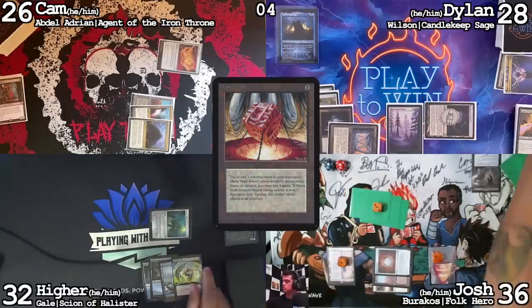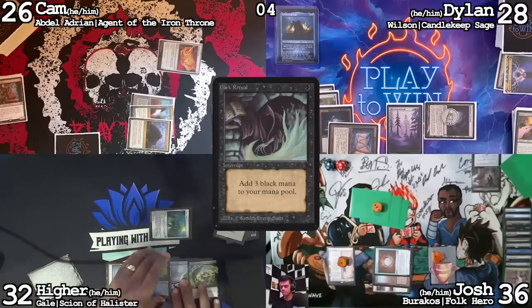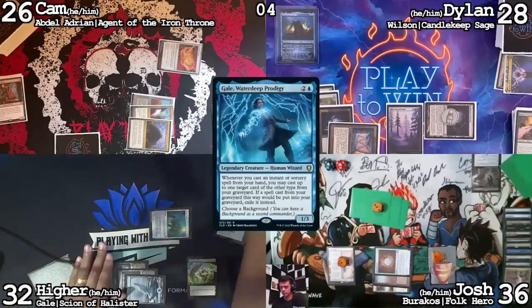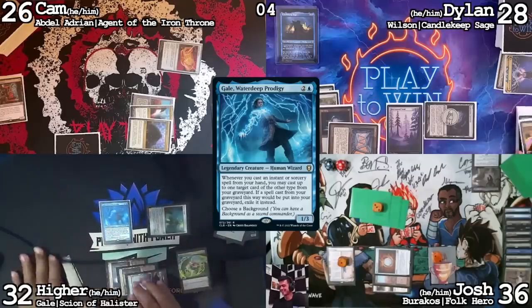Draw. Land for turn. Dark Ritual — use these two and cast Gale. Less scared. I do pass.